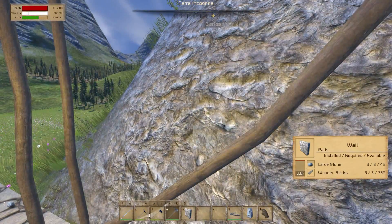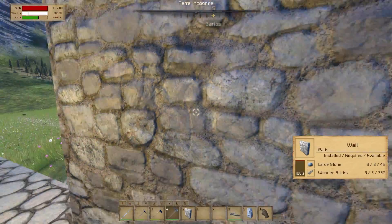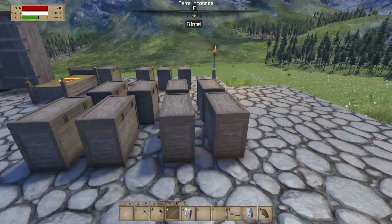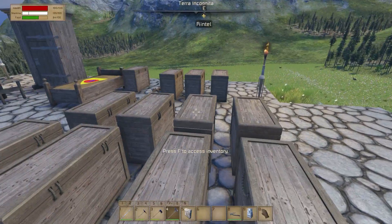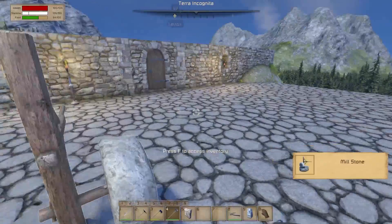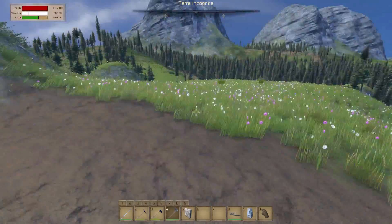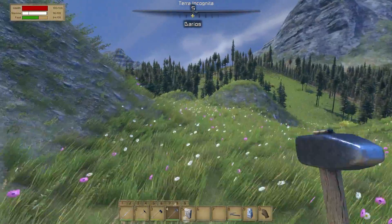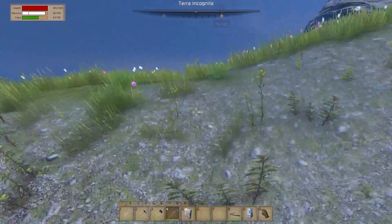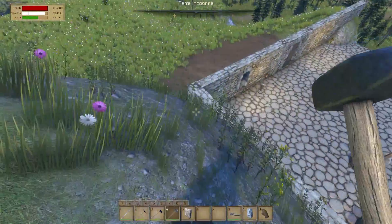Since I'm standing close to a chest, it's telling me that I have 45 stone combined between what's in my inventory and what is in the chest. I'll be darned — thank you for that tip, that's really good to know. It's always thrown me off a little bit — like, wait, I know I don't have that many sticks in my inventory. It's letting me know that I have more material nearby that I can utilize. I think that's really awesome.